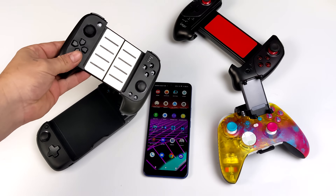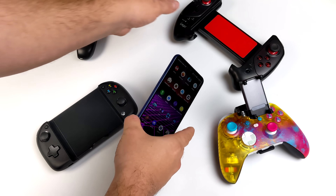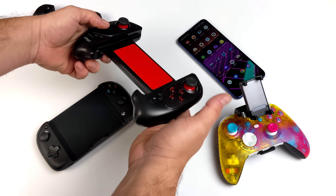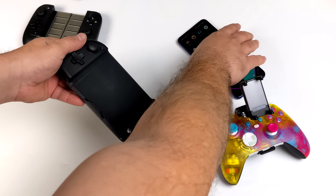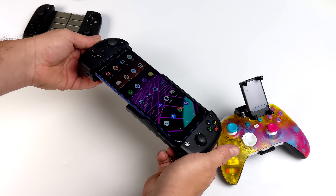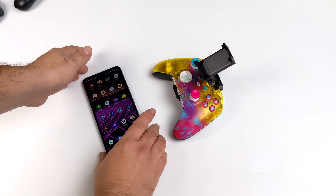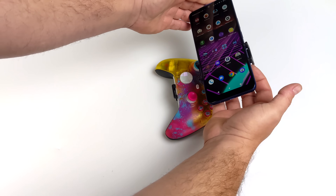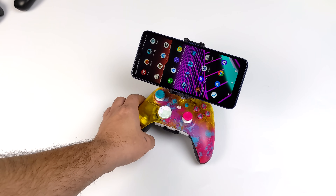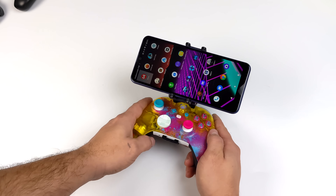I've been having an absolute blast with emulation on this device, but one issue is finding a controller that'll fit it. With that 6.82-inch screen, even the Satake won't fit, but if you're set on a telescopic controller the IPEGA 9086 will fit, as will the new MGX. Unfortunately it won't fit USB Type-C controllers like the Razer Kishi. It's just such a large device, so I opted for an Xbox controller and a phone clip. I'm using the 8Bitdo phone clip for the Xbox controller — it has a lot of adjustability, which is the main reason I like it.